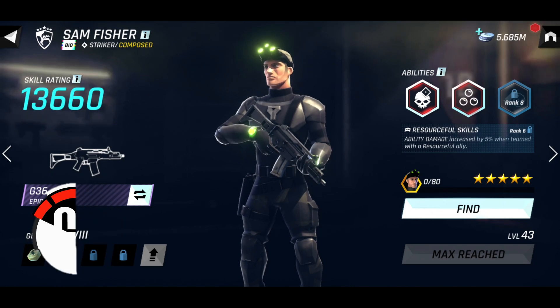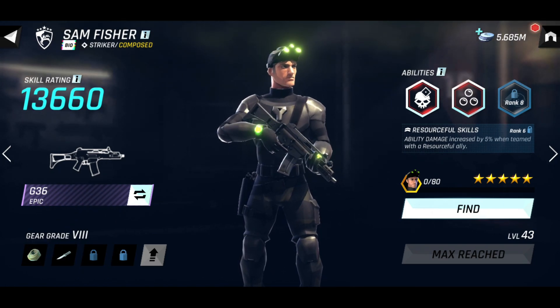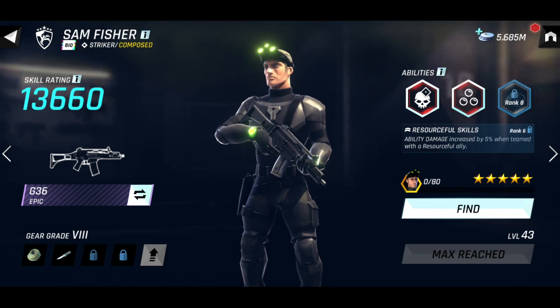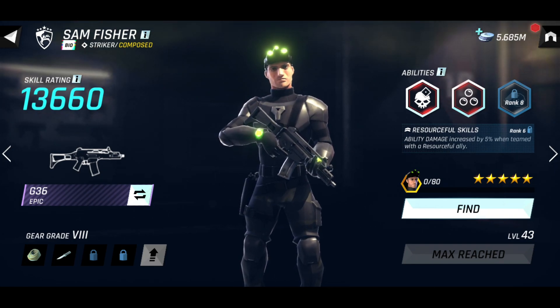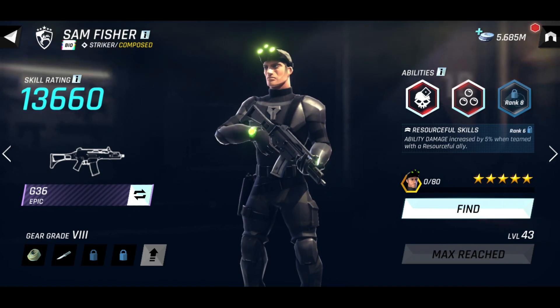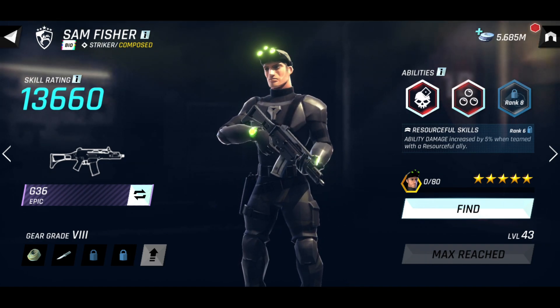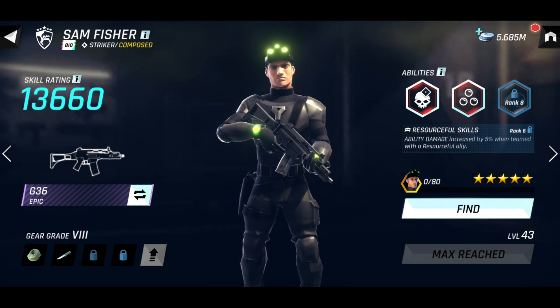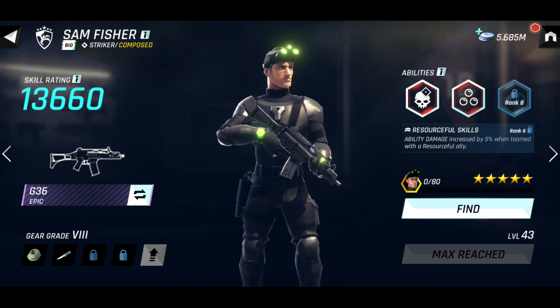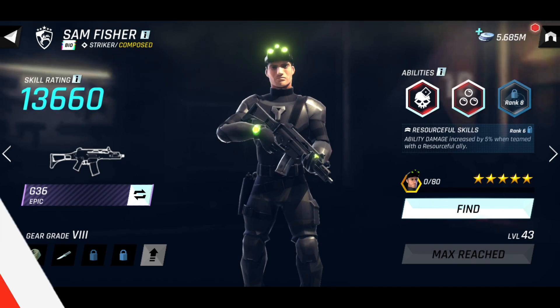Sam Fisher is one of the most powerful soldiers I have used in the game — we'll look at why in a moment. Sam Fisher is part of the Fourth Echelon faction. He is a striker and comes with the composed trait. When you unlock Sam Fisher you'll get him already at rank 5, so he will have most of his abilities unlocked. At rank 6, pairing Sam Fisher with a resourceful ally will increase his ability damage by 5%. Let's now have a look at his biography.